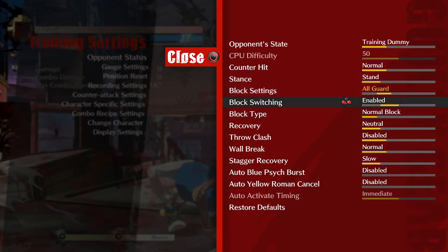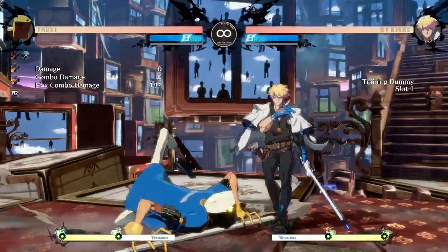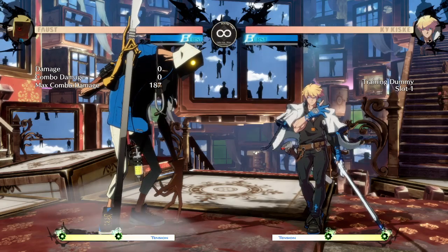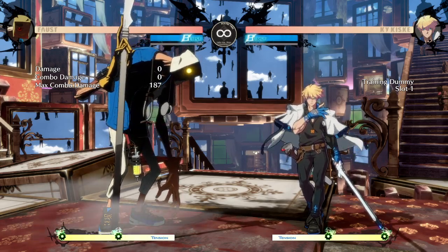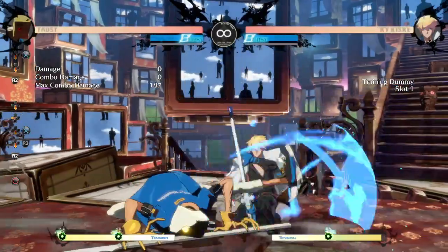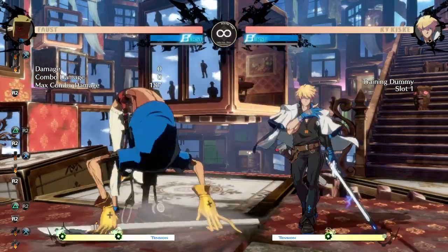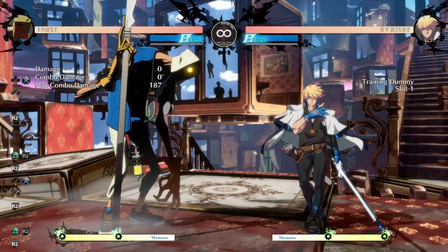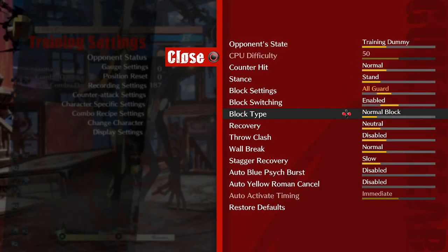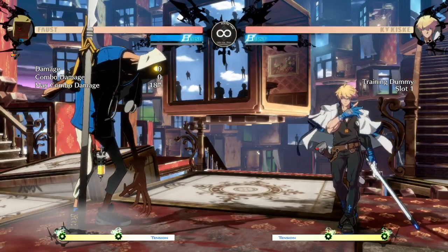Once they FD, you're out of range and get the option to 2D. 2D is still good, or you can run in and use 5K or another 2K to reset, building meter while burning theirs. You can also walk back into far slash or 2H, which is also fine. You're forcing a reaction from them. This RPS is very important to understand so you don't get caught off guard against characters like Leo or Baiken who can parry between 2K and 2D.